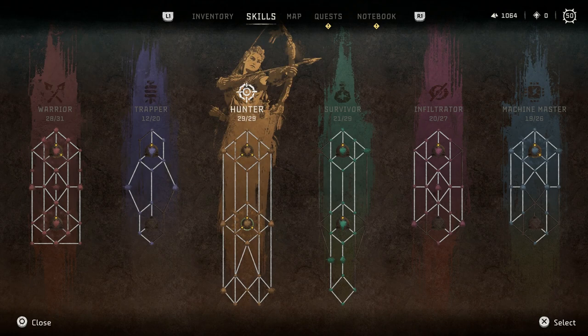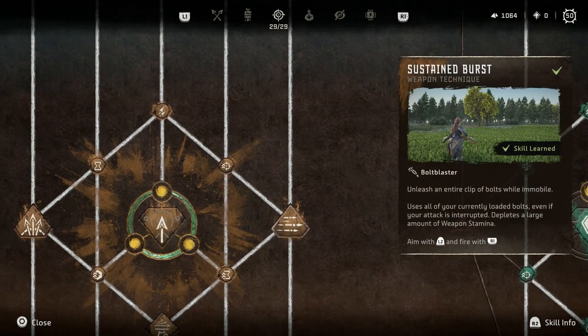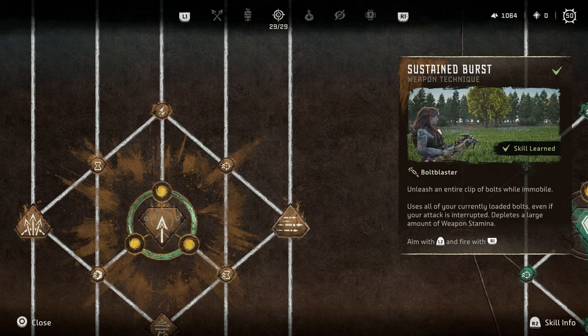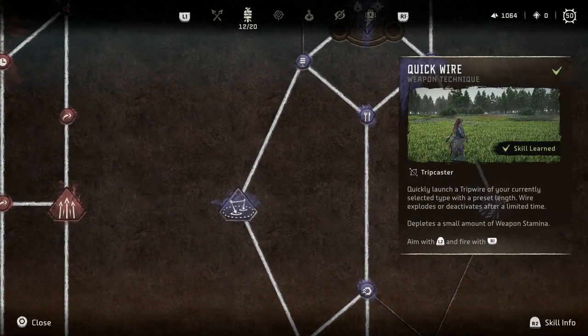The Hunter skill tree has tons of abilities, but three I'd recommend picking up right away: first, Valor Surge Master, which lets you build up your valor surge faster. Second, Critical Boost — self-explanatory — your critical hits do a lot more damage. Last on the Hunter tree is Sustained Burst, which lets you do high-damage rapid fire, especially if you knock an enemy or freeze them with elemental damage.